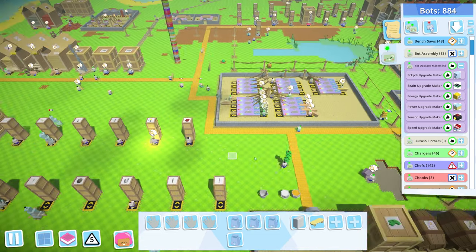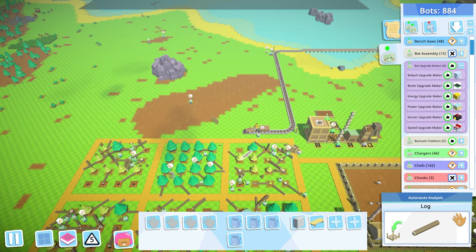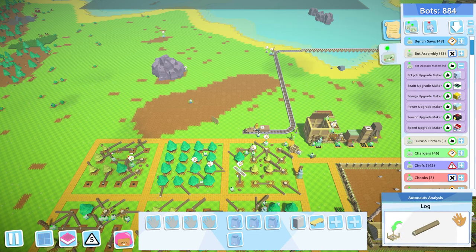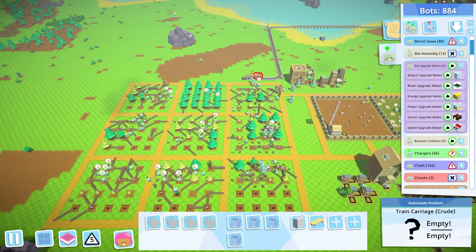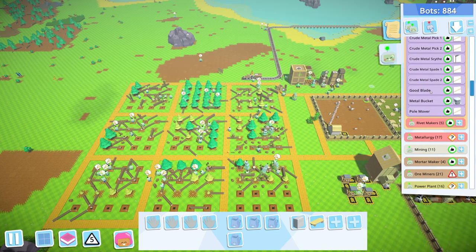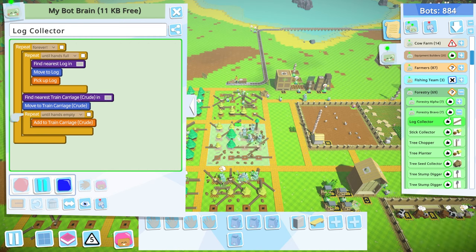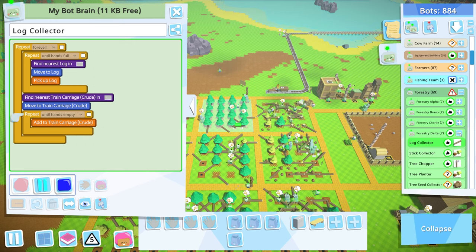Whoa — how did we pound through a thousand logs? We're completely out of logs! Having one bot deliver 16 at a time is not going to do it. Where are all the bots — why aren't they collecting? The forestry log collectors — oh my god, I didn't start them! Are you kidding me? Two are going, three... no, they're going. Oh — is it because they tried to move there and it wasn't there at the time?